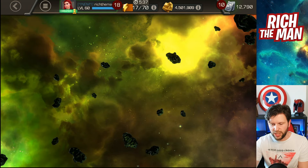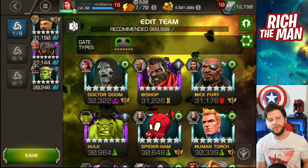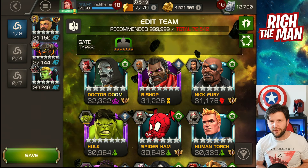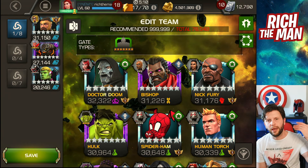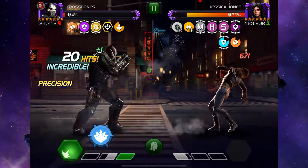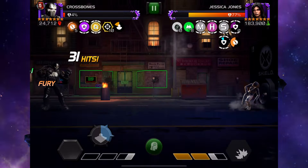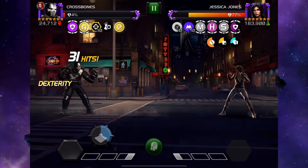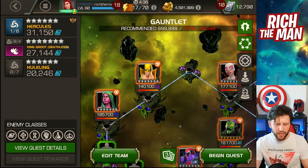Good example: the team on screen right now — Hercules, Deathless King Groot, and Hulkling. This is the great thing: it's not as specific as the weekly or fortnightly Spring of Sorrow/Winter of Woe, where you'd feel restricted needing a specific champion. You could literally take Hercules and obliterate the path the same way. You could also take Aegon and obliterate down the right-hand side, use Human Torch on the left side, use Spider-Ham on the left side. There are champion options that can do that. I've seen plenty of examples of Shang-Chi doing the bottom right-hand side.